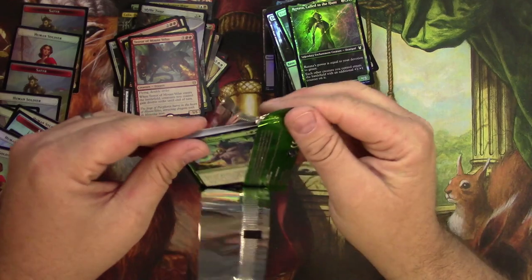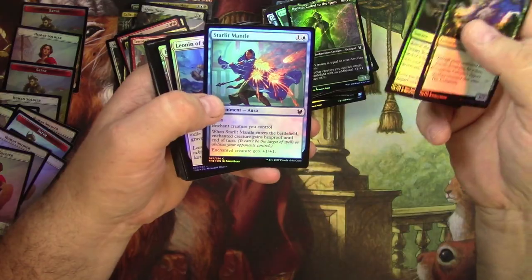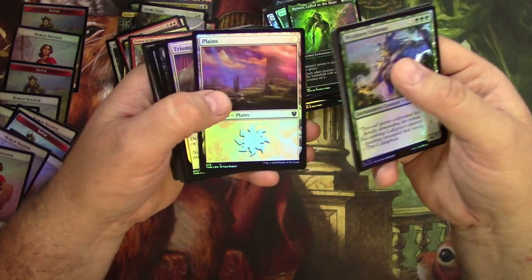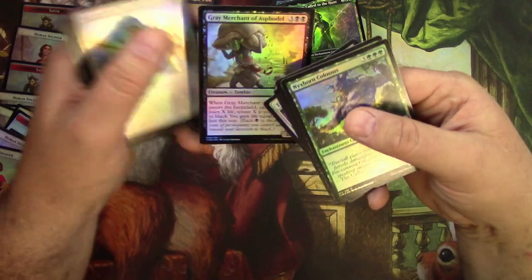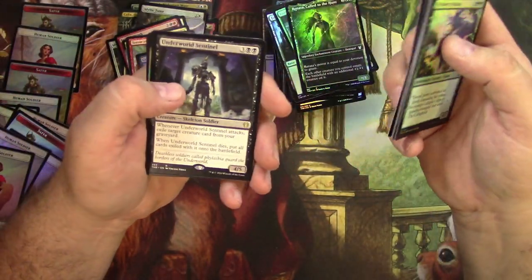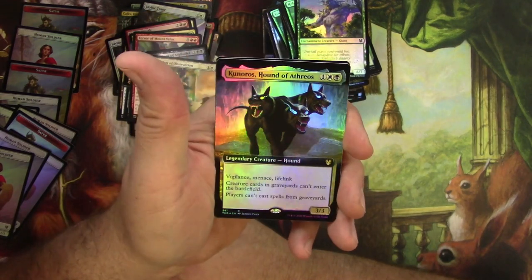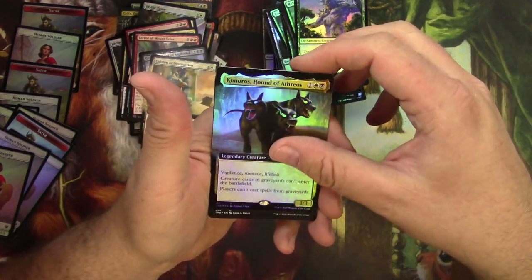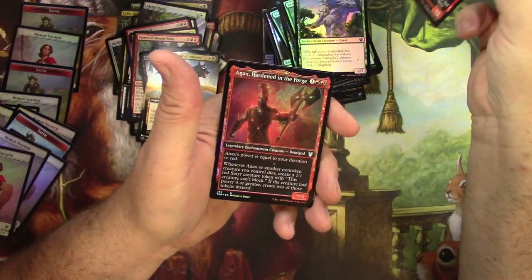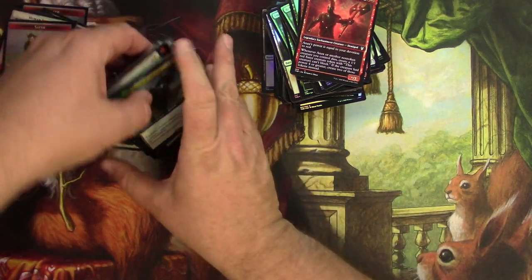All right, last pack! Woe Strider, Leonin of the Lost Pride, Triumphant Sage, Gray Merchant — I'll pull that one over here. Island and forest. Got an Underworld Sentinel, Eidolon of Obstruction — ooh! And a foil extended art Kunoros, Hound of Athreos — and an Annex and another Annex. Duplex annex! Let's see how many mythics I got — not too many, I would say.